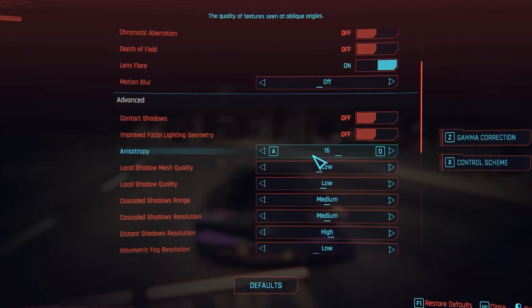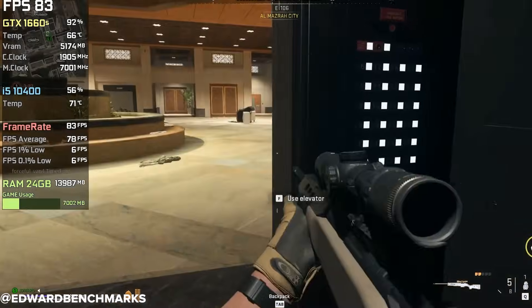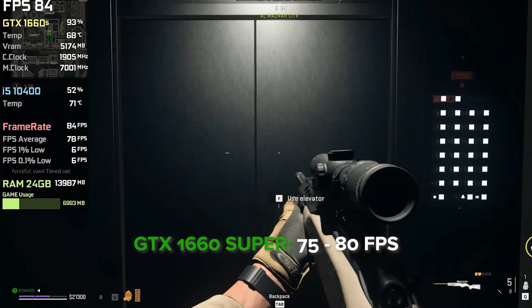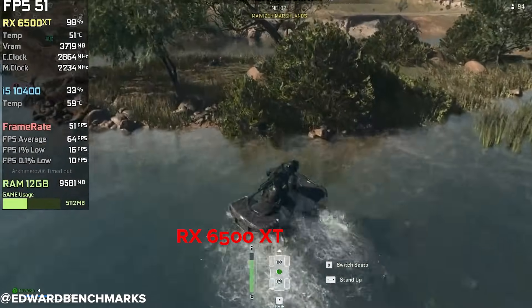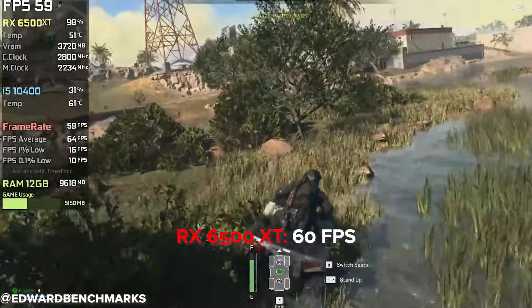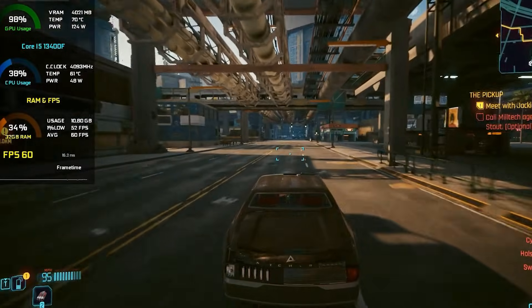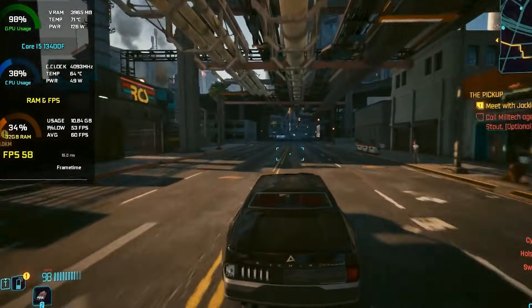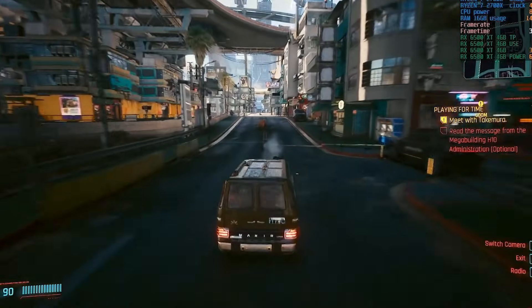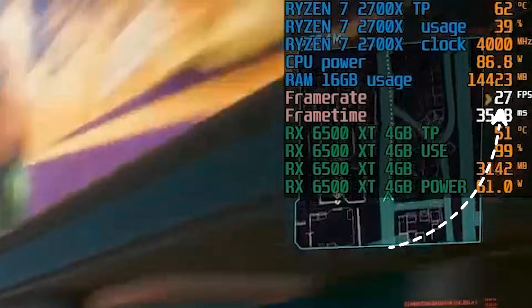Now let's talk performance — real-world gaming at 1080p. In Call of Duty Warzone, the GTX 1660 Super averages around 75-80 FPS on high settings. The RX 6500 XT on the same settings sits closer to 60 FPS, and in heavy moments it can dip below that. Cyberpunk is brutal on both cards, but the 1660 Super manages around 60 FPS on medium settings, which is playable. The RX 6500 XT really struggles here, averaging just 30 FPS with frequent stutters in dense areas.